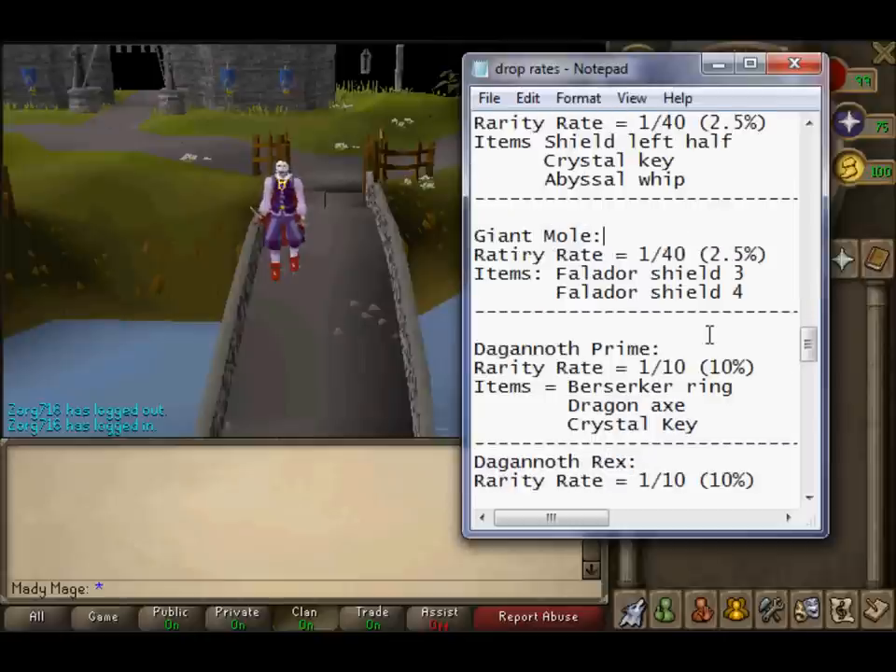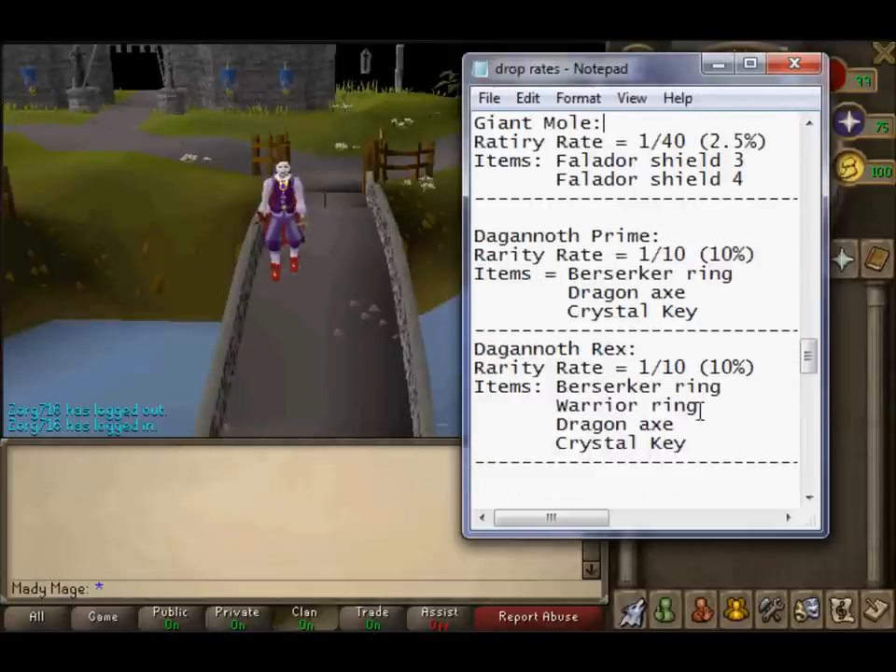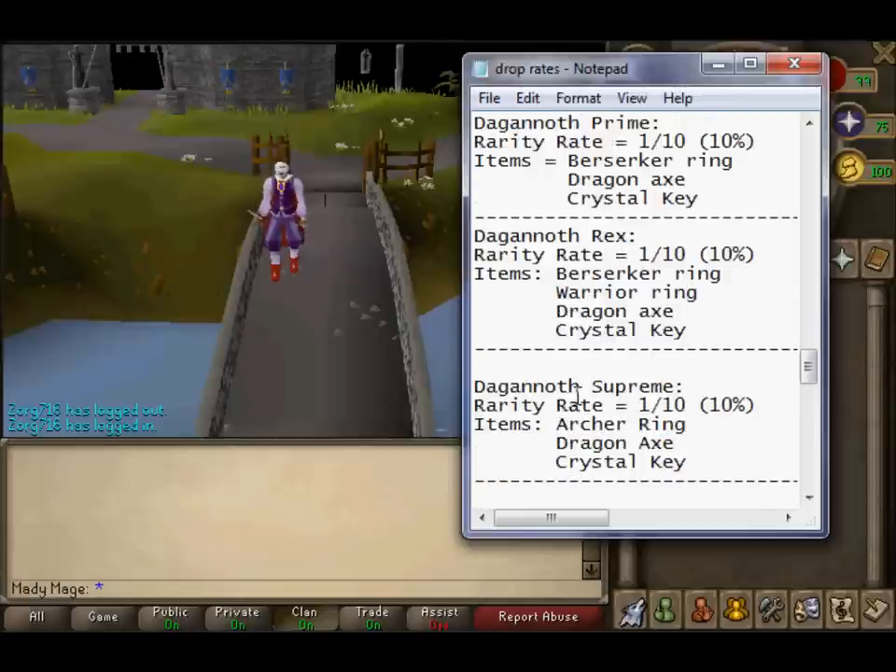Dagannoth Prime: rarity is 1 in 10, 10%. Drops are Berserker Ring, Dragon Axe, and Crystal Key — very good drops. Dagannoth Rex: also 1 in 10, 10%. Drops are Berserker Ring, Warrior Ring, Dragon Axe, and Crystal Keys — even better for getting rings. Dagannoth Supreme: Archer's Ring, Dragon Axe, and Crystal Key — also 1 in 10, 10%.